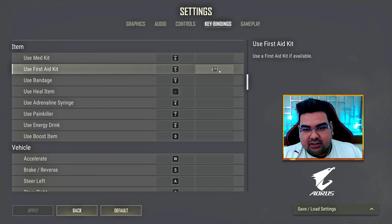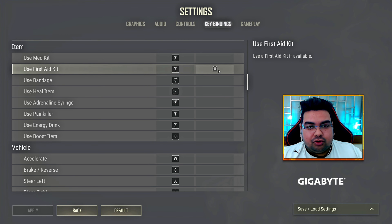Keep first aid on your mouse button — it will save your life and cut down about 5 seconds. Instead of opening the tab, clicking on the med kit or first kit, and then using it, just keep your first aid on your mouse. This will save your life in a firefight.